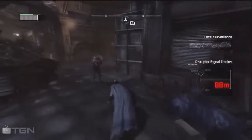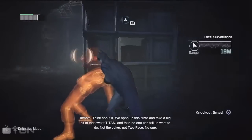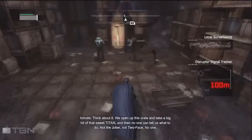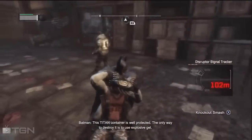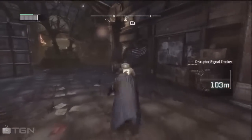In-game: 'Why don't we just take some?' 'You stupid or what? Think about it — we open up this crate and take a big hit of that sweet Titan, and then no one can tell us what to do. Not the Joker, not Two-Face, no one.' 'Did you see what that crap did to Joker? This Titan container is well protected — the only way to destroy it is to use explosive gel.' Is he actually that stupid? Brilliant!